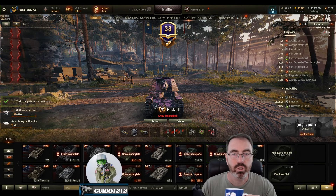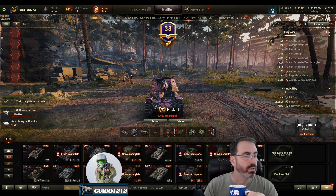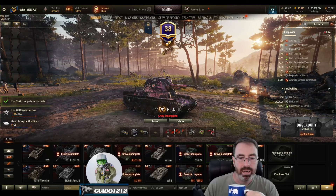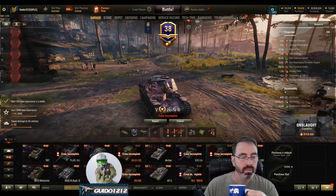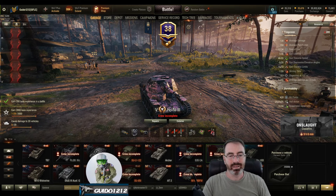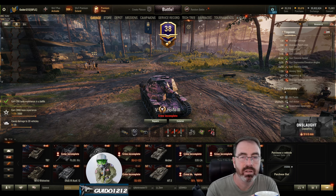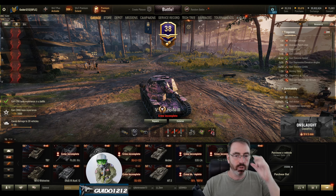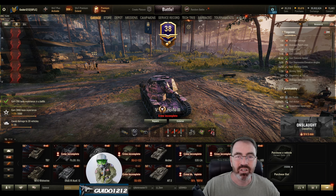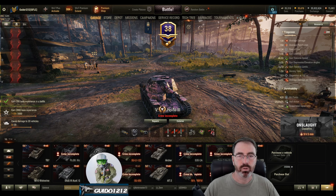It's Guido coming at you with the start of the tank reviews for the new Japanese TD line, starting with the Type 5 right here in garage, the Ho-Ni 3 — although down here it says Type 3 Ho-Ni 3. There's a lot of 3s going on. It is a TD, and if you skip the rest of the review, it's a fairly bog-standard tier 5 TD with a nice penetration gun.